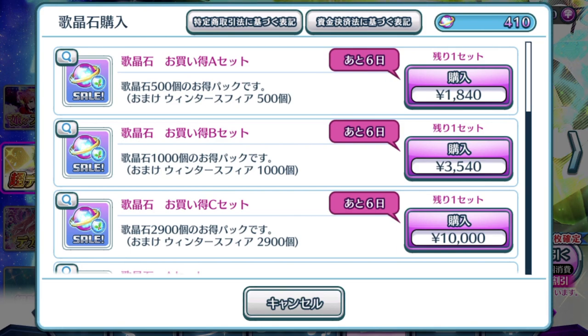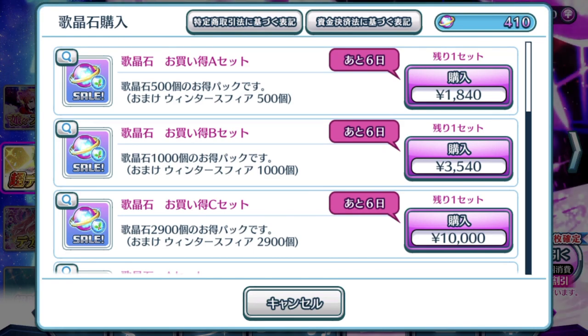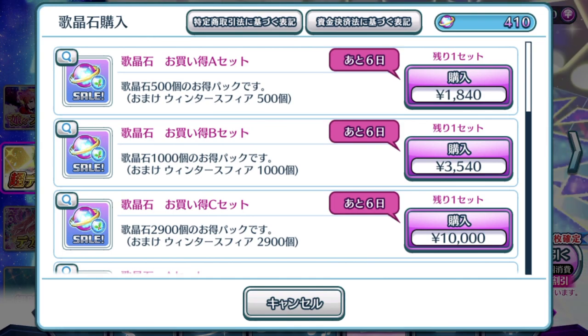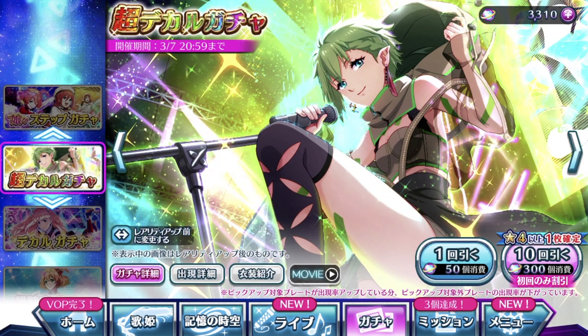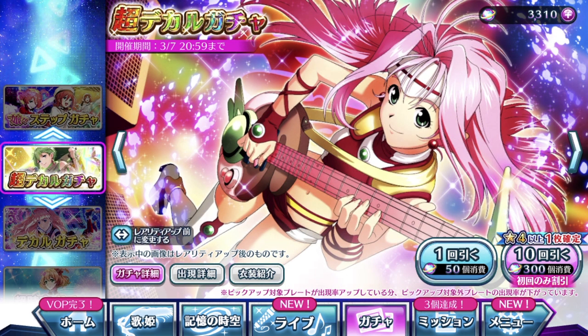I'm gonna go ahead and purchase a 10,000 yen pack and we're gonna do this pool for Reina's episode plate. Hopefully Rey Rey turns my luck around, because I literally drained all my luck during Valentine's main gachas — except for Ranka and Cheryl's. I had like 2 bad luck streaks already. Hopefully this time round it reverts to something better. I've got myself my singing stones and I'm ready to do this. Let's watch me burn away my money.